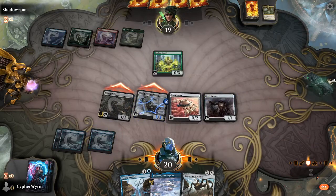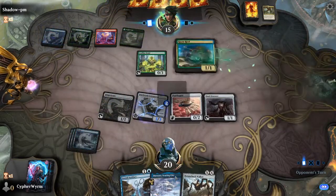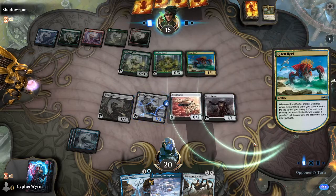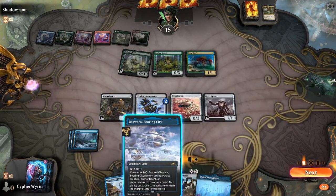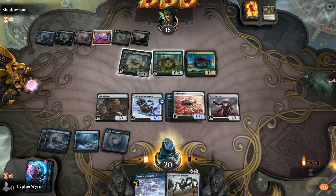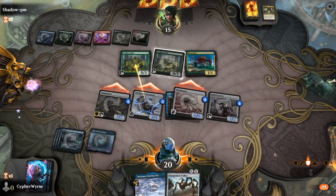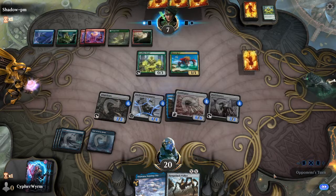There's a Risen Reef — land comes onto the battlefield tapped. Another Leafkin Druid. Install Artifact on the Ornithopter, activate ability. Swing, make you unblockable again. He will block there with the Leafkin Druid — that's fine. He will pass.